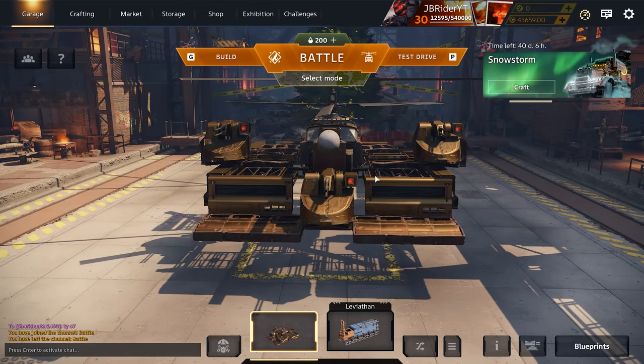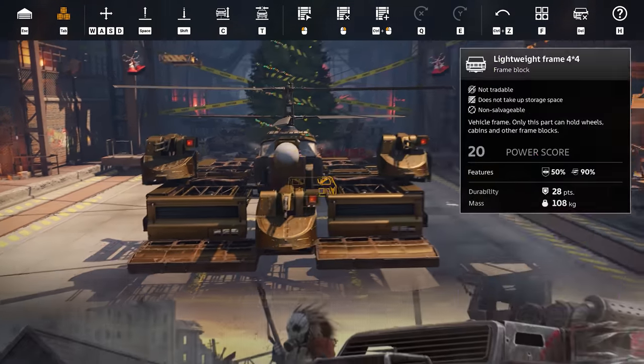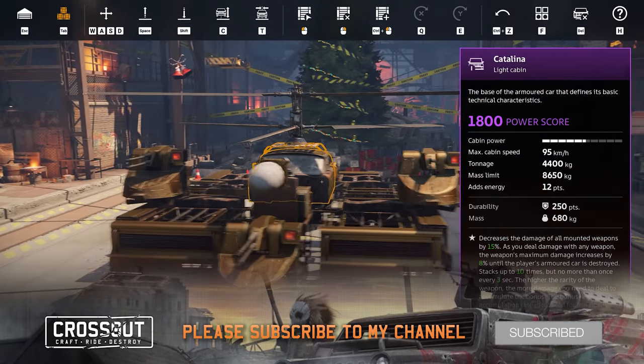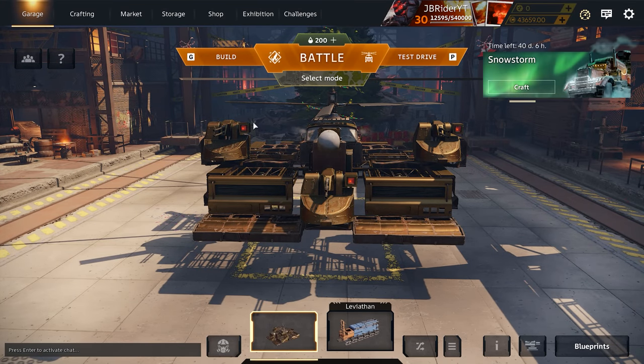As you guys saw, the caucuses are super powerful, but against other hitscan weapons it's a bit of a challenge. Please guys, don't ruin other people's fun — if you're using this build, only go for annoying builds like missiles and hitscan machine guns. Don't go after cannon builds; they're just trying to have fun. Have mercy on those guys. Hopefully you guys enjoyed — I'll see you in the next one, have a fantastic day, peace out!